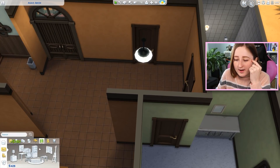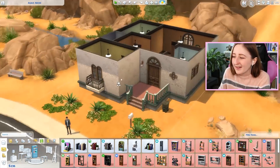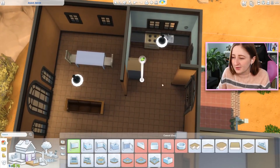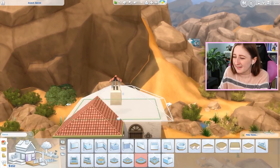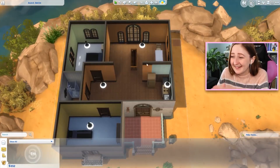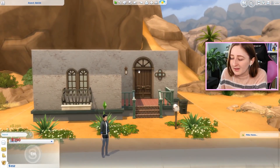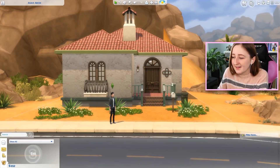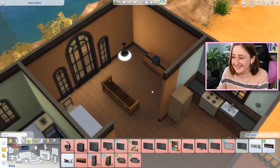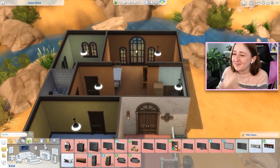What kind of bookcase can we afford to replace that with? Nothing good. How can we save money? Do you think shrinking the house again is the move? These windows are so expensive - this big window is 290 simoleons. The style of this house makes it so expensive. Maybe if we got rid of these two windows we could get a TV there at least. I feel like it's a living room now, but it's not a good one. Maybe we need to make the walls shorter.